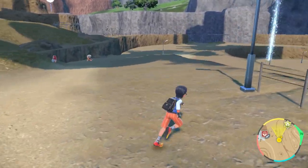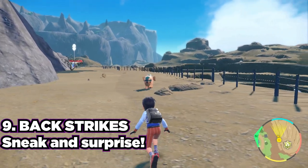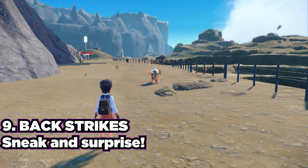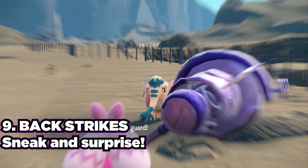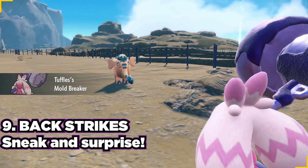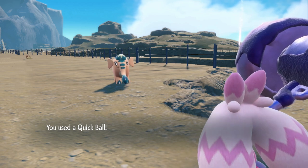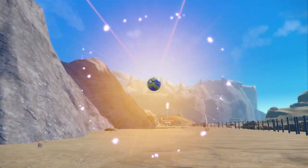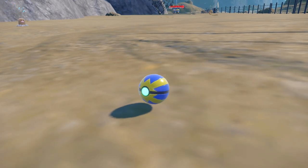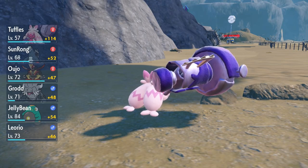Tip number nine: backstrikes are back from Pokemon Legends Arceus. They are not as powerful, but they will still really help you out. Enter crouch mode and get stealthy. When you target a Pokemon with ZL and throw out your Poke Ball, a successful backstrike means the Pokemon will not do any moves against you for two turns. This is going to allow you to quickly catch those Pokemon and add them to your Pokedex fast.